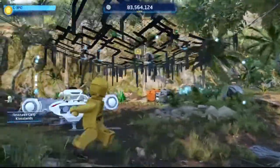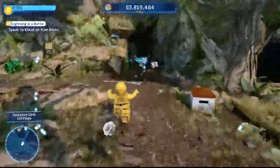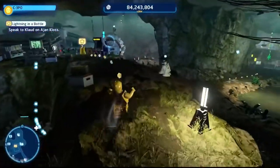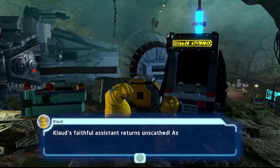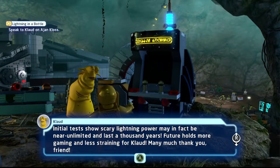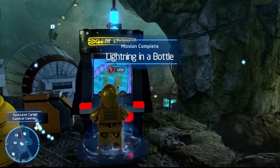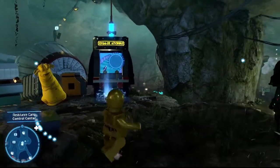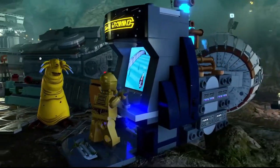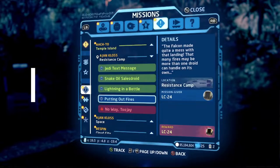Back at the camp, Klaus shows us what he was using the power converter for — a game system. You can literally play a dumbed-down NES version of Jedi Starfighter on it. Mission complete: Lightning in a Bottle. We unlock Klaus as a purchasable character.